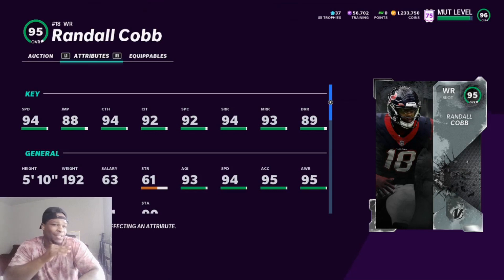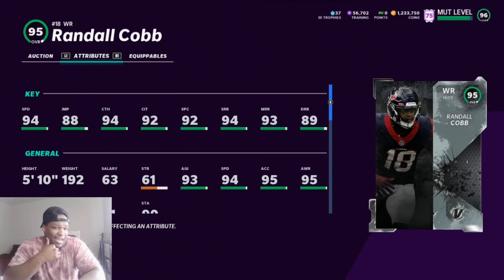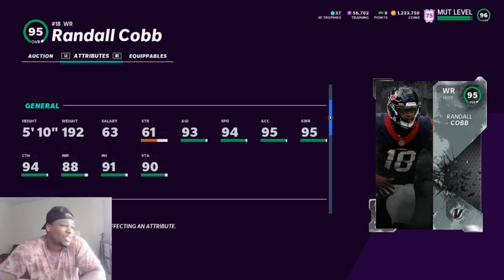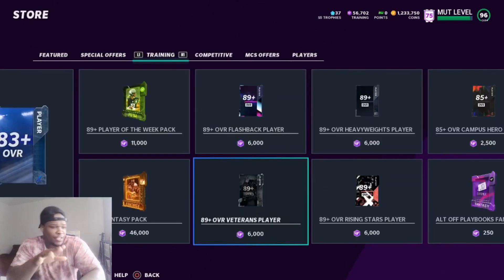Randall Cobb — 94 speed, no power up, but on a theme team he'd have 96 plus Sprinter giving him 98 speed. Not terrible. 94 catching, 92 catch in traffic. Deep route running suspect at 89, I don't know about that. But for a theme team receiver, not terrible — I can't complain about him, especially for a veteran card you could pull out of a training re-roll.